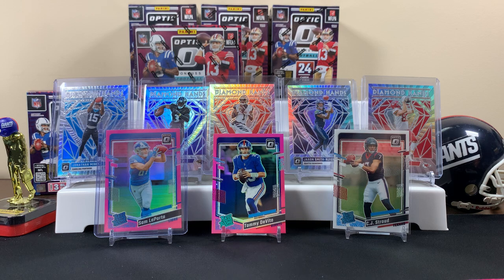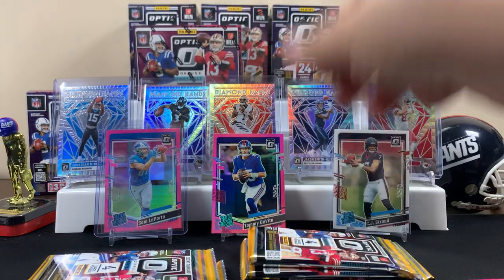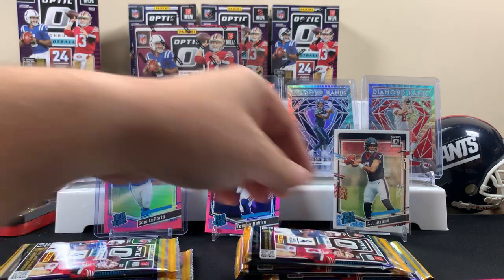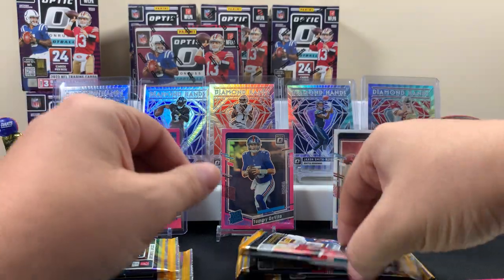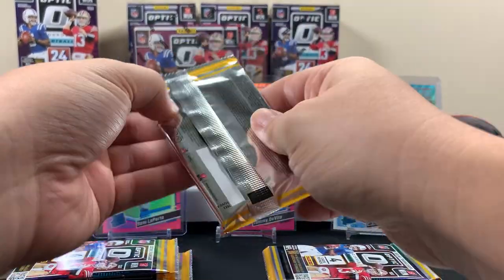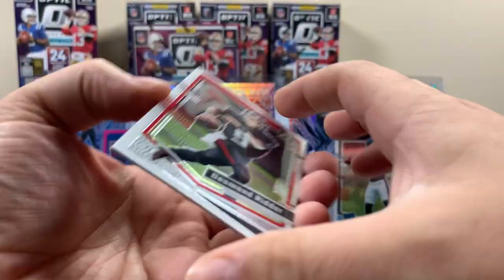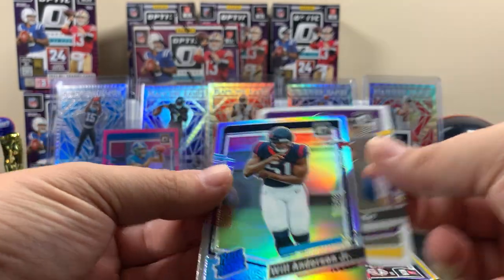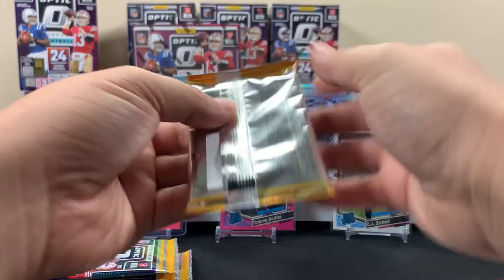It'd be pretty nice to get a CJ pink — they're not worth that much, definitely not as much as the purples. Alright, Jack Thompson, Terry Wilson. We don't see a lot of Hendon Hooker. Badging on the hollow — whatever, that's okay. The mem card — Anthony Richardson, Nolan Smith, Will Anderson Jr. Not bad — they're both probably the best ones to get out of those fat packs. It would have been nicer if it was a CJ, but we'll take a Will.